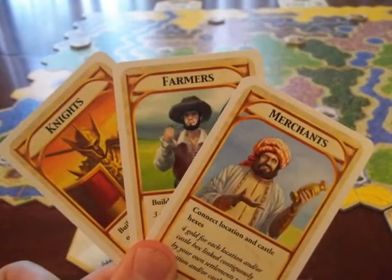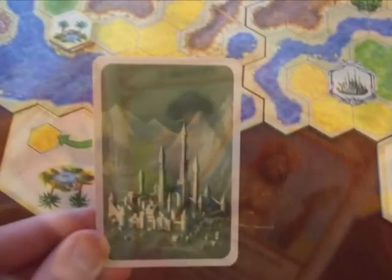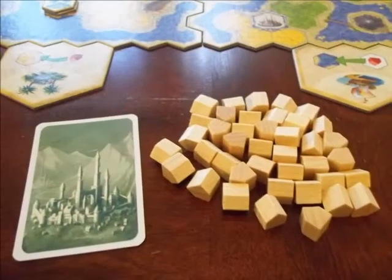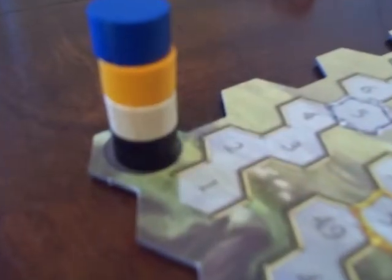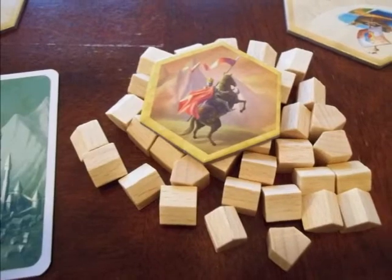These are the scoring options at the end of the game and should be read and explained before the start of the game. Shuffle the terrain cards and deal one to each player. Also give each player their settlements, flip an unused board over to serve as a score track, and place the players' gold markers on it. Give the oldest player the start player tile and play is ready to begin.